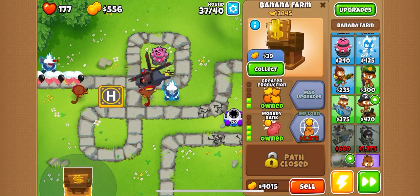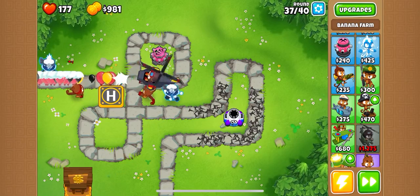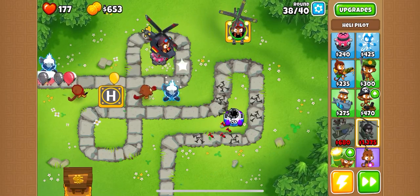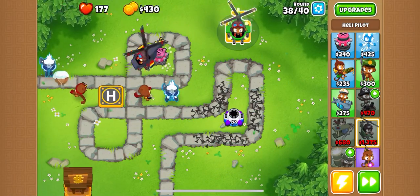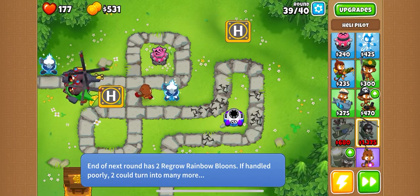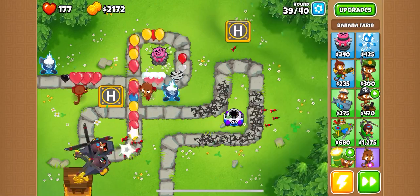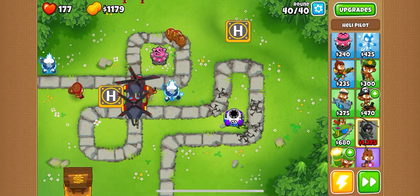We have a monkey bank now - now we're cooking with gas! You have to go in to collect it, so it's not spilled out all over the floor. You have to collect it before it goes away, which is nerve-wracking. I'm going to get another helicopter just to taunt the enemy. Pursuit. Razor rotors coming up. Camo popping please. Collect from the bank - oh yeah! We got this. I'm going to slow this down. Yeah, we're going to win.